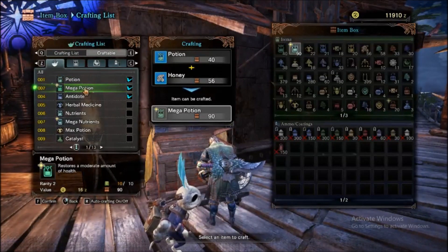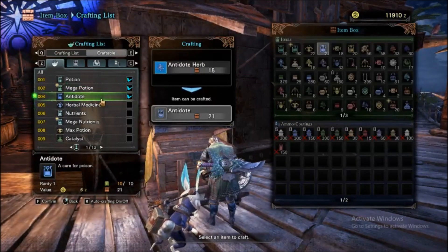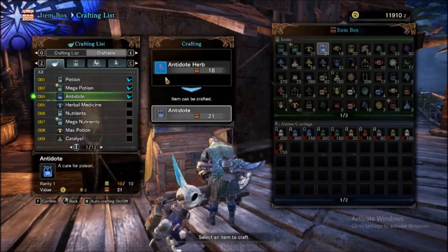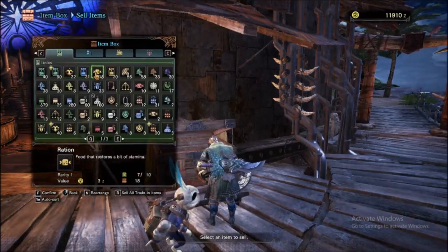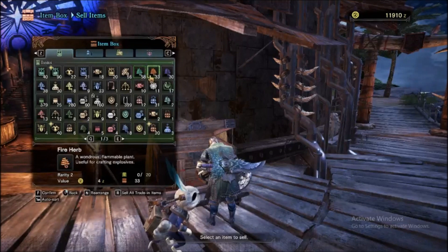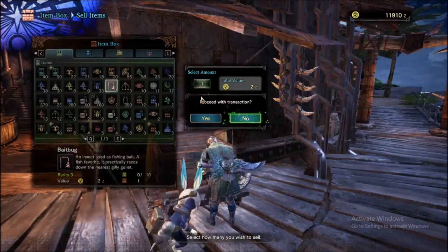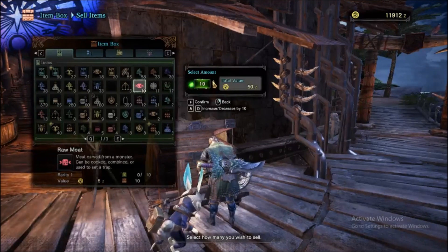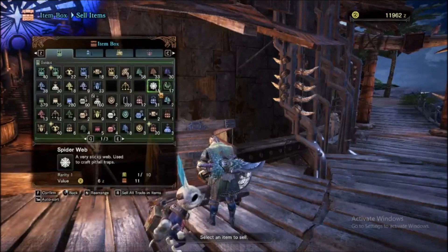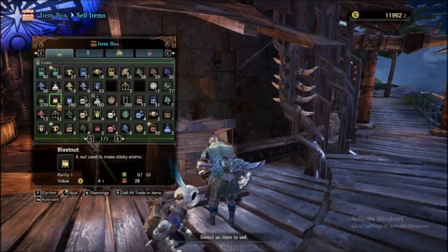Looks like I've got a lot of honey and already have enough in the bank. I might actually need to sell some stuff - I've got a lot of things in here that I don't realistically need. I'm going to sell a few things. I try not to keep too much stuff in here just because there's no reason to.